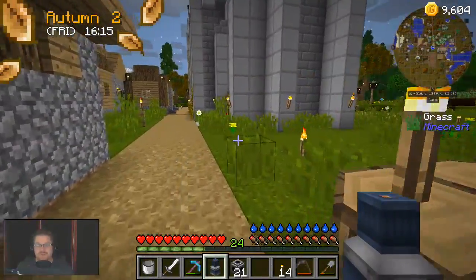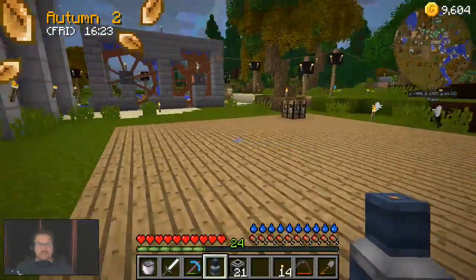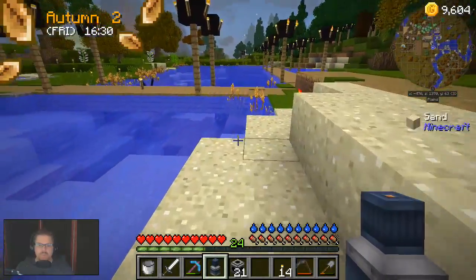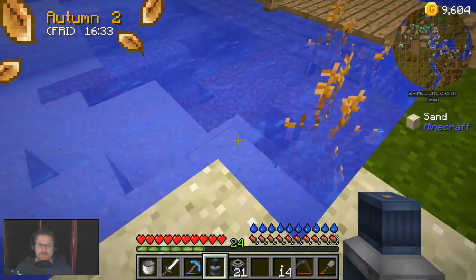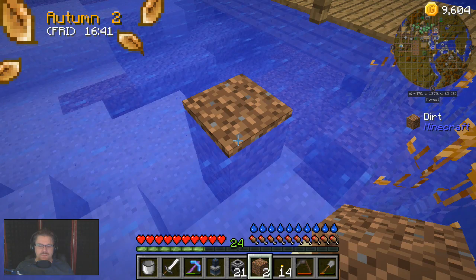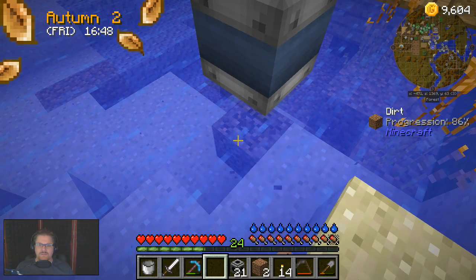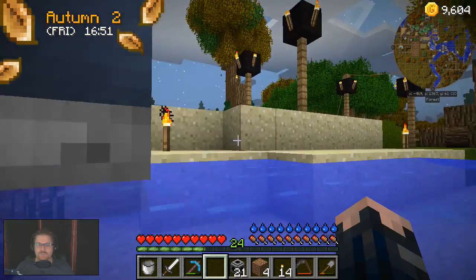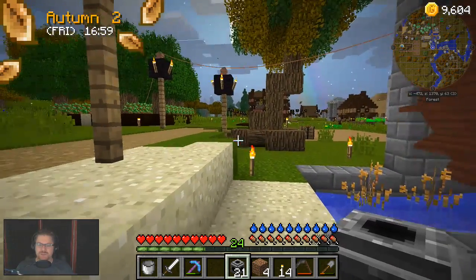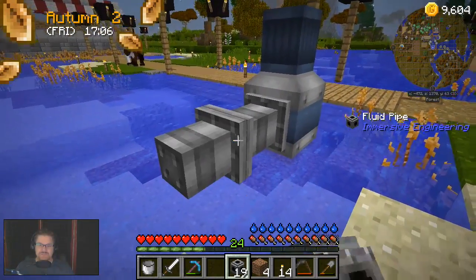While we're doing that, we can set the fluid pump up anyway. So we have our fluid pump, we are going to set that up - we'll just use some dirt. We've got the fluid pump. Great - over a source block. And the pipes - we have to try and get all the way over there. Yeah, that's going to be interesting and a half.